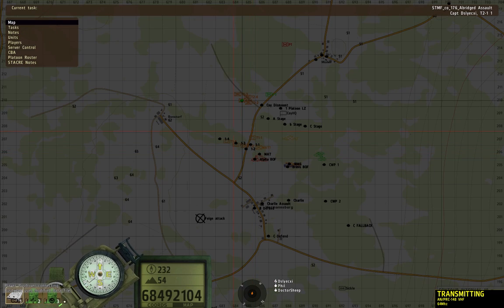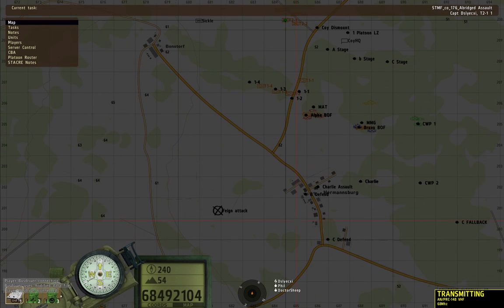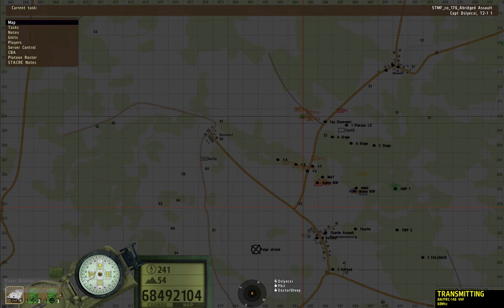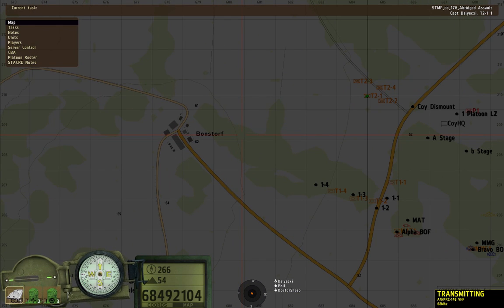I'm bringing this to Tango 2. Go ahead, Tango 2. It's possible Tango 2 could move east and occupy Bonsdorf and get some flanking fire on this assault. Roger, get it done. Copy. Tango 2, be advised — what we're going to do now is move out west, get to Bonsdorf, secure that town, and then provide flanking fire on Hermansburg. Engaging a couple of Humvees at 2-7-0.